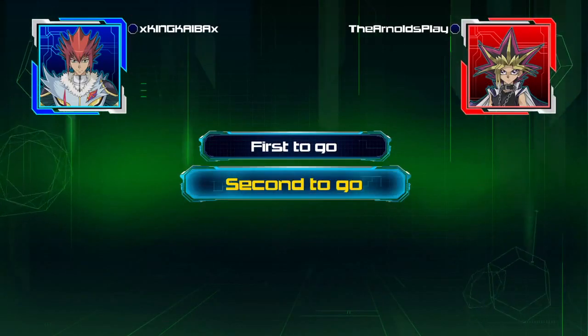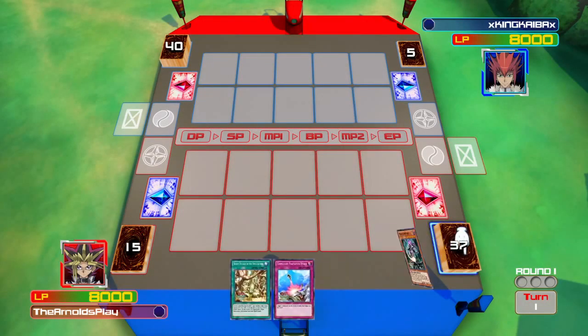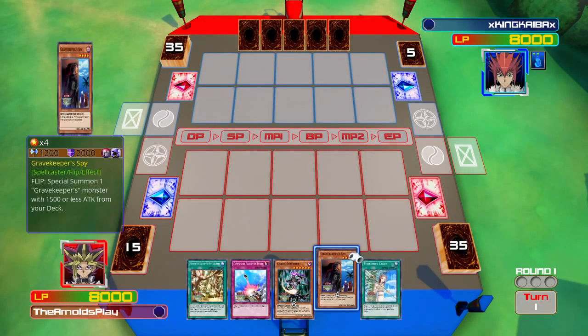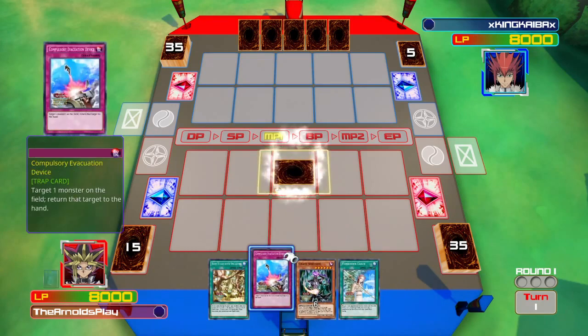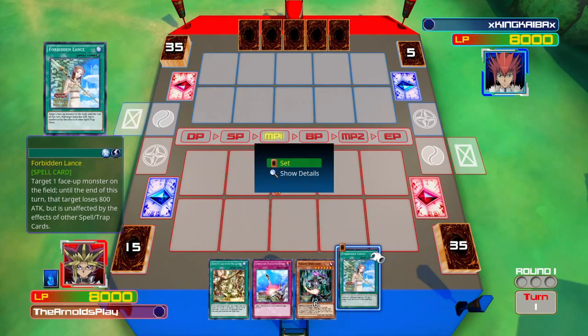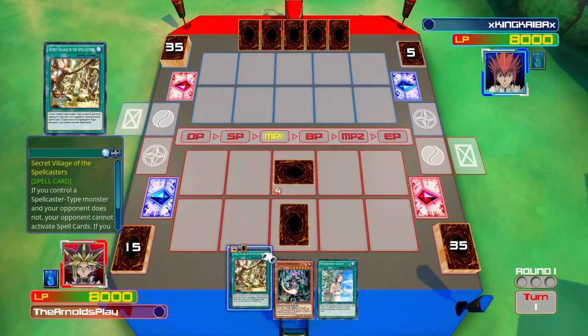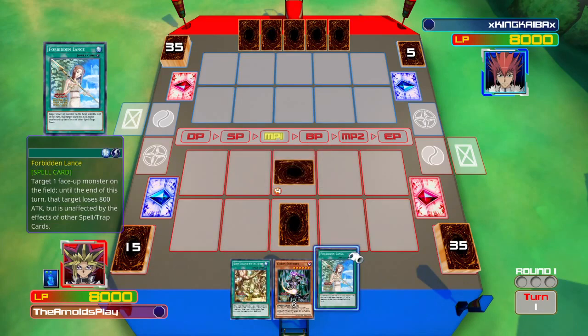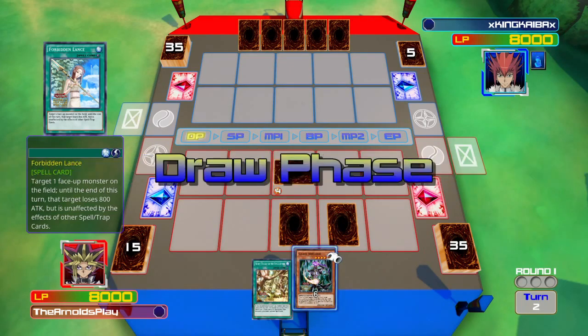Hey, what's going on guys, my name is Sean Arnold and welcome to another episode of Subscriber Showdown. Today I'm playing against XKingKaibaxX who has been on my channel many many times. I was actually trying to build a Dark Magician deck but I'm really not happy with the way they're going - Dark Magician really struggles to get summoned easily. So today I'm using my Spellcaster Chaos Control deck, which works really well.